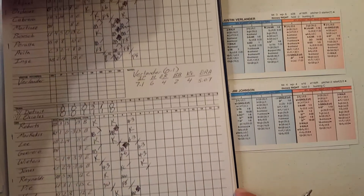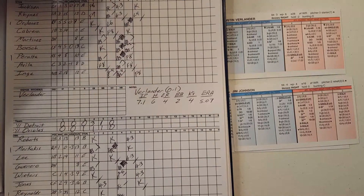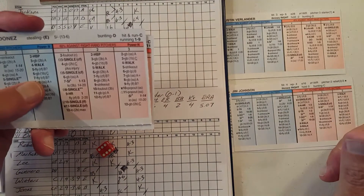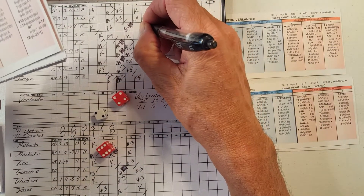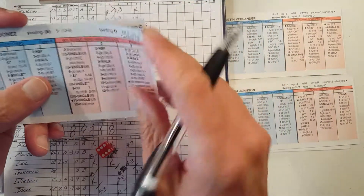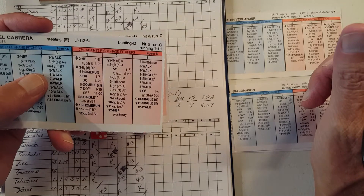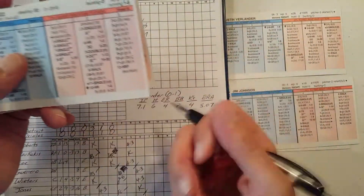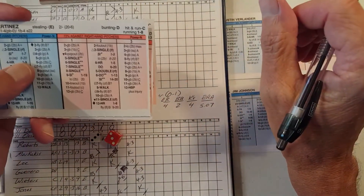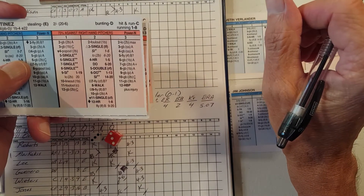Top of the seventh, Detroit clinging to a 4-3 lead. A 2-10 — fouls out to third. Miguel Cabrera, 1-9 — flies out to left. Victor Martinez with two away, a 3-4 — grounds out to short. Jim Johnson coming in, doing a nice job.